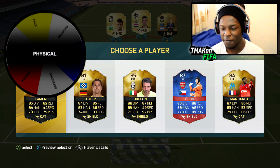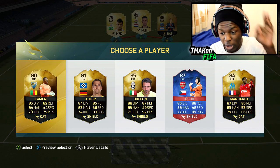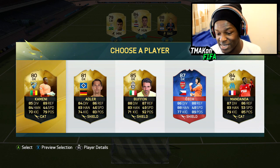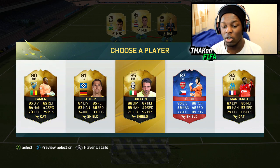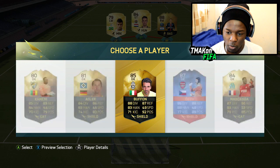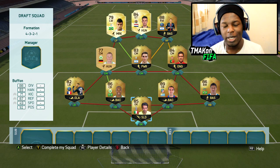We are given physical for the keeper. Physical for a keeper maps to the positioning stat, so I have to go with whichever keeper has the highest positioning. It looks like it is Buffon, just about beating Cech, so we're going to have to go with him. Welcome to the team, Buffon.